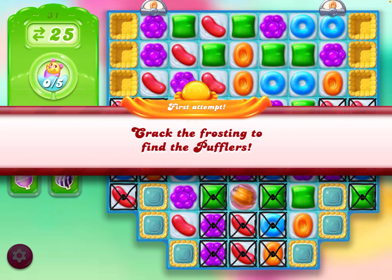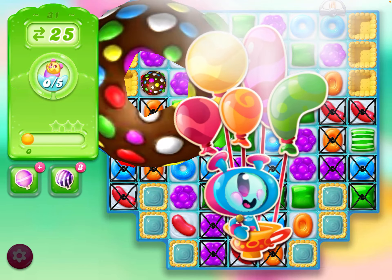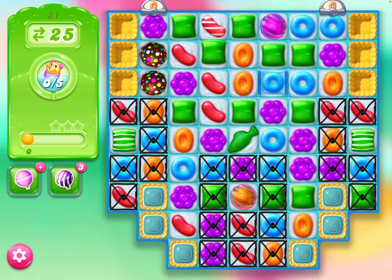Playing level 30 Candy Crush Jelly. Two boosters — double color bomb — that's always fab. I'm going to do that so we can get rid of all the candies.